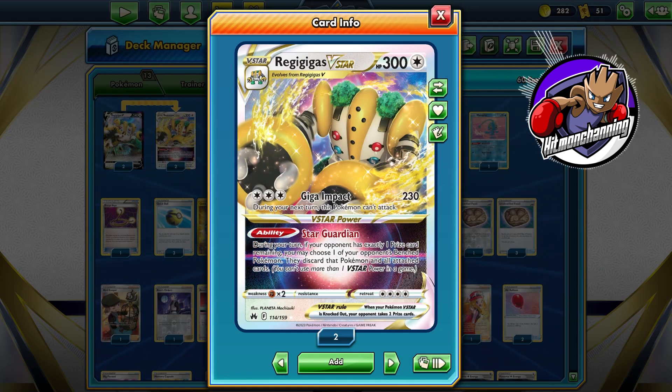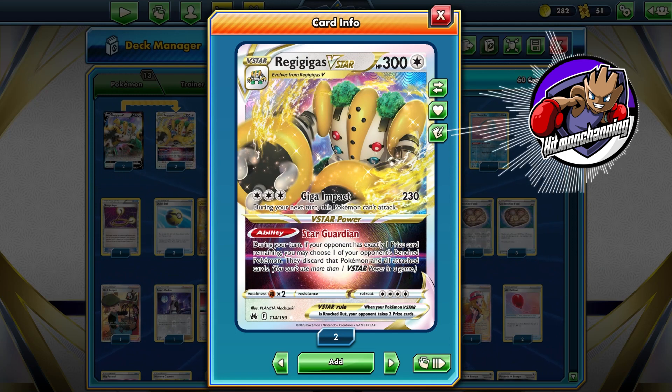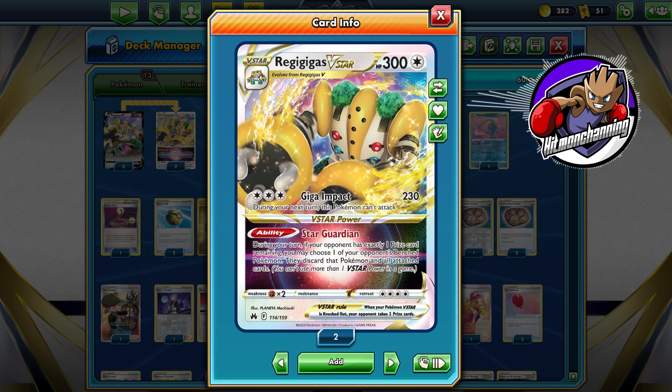Crown Zenith has introduced a really cool bunch of new cards — both old cards with new illustrations that are absolutely gorgeous, and completely brand new cards. Some new V-Stars and new V-Max that are pretty playable and pretty fun to play. And that is really the whole thing with this deck. Regigigas V-Star — it is super strong, super tanky, and super fun to play.